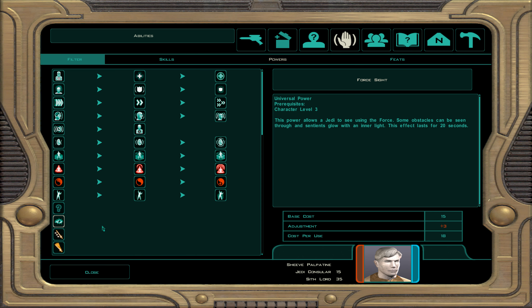In KOTOR 2, just like the first game, there are three types of force powers. Universal powers have no alignment cost. Light side powers cost less if you're light side aligned, and more if you're dark side. Dark side powers cost less for dark side characters, and more for light side characters. Let's go over each one.